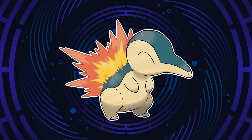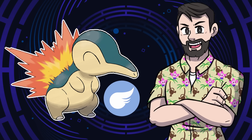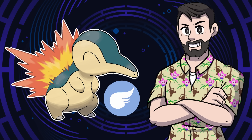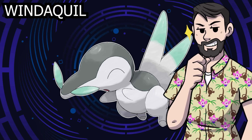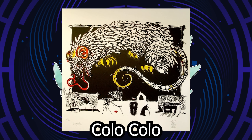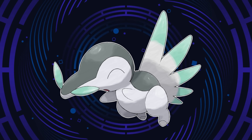Next up we have the Cyndaquil line, which I decided to give the Flying type. I initially chose this type for this line because it was the last one left out of the trio, but as I went along and researched more, this concept really came together well. So here is Windaquil — that name just works way too well and I am very proud of it. Replacing the fiery quills of Cyndaquil with feathers felt like such a natural fit, and Elesteva added in these two little whisker-like quills which helped separate the design a little more from the original. Windaquil is actually based on a mythical creature from Mapuche mythology called the Kolo Kolo, which is described as a feathered rat-like creature. The feathers of Windaquil can change from soft to blade-like when it feels threatened. Being pricked by one of these feathers results in fatigue and sudden emotional outbursts.